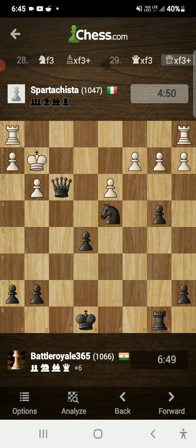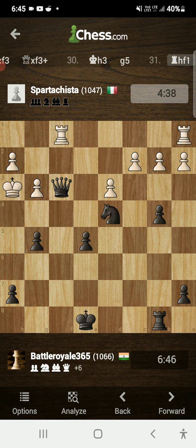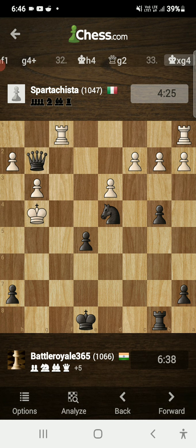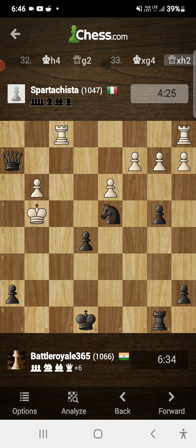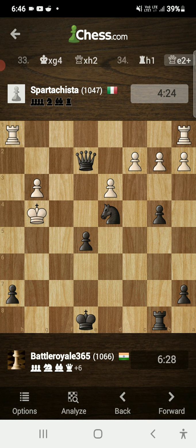He played king h3. I played g5, he played rook h1 attacking my queen, but I gave check first: g4 check. King h4 was his move. I played queen g2, he captured my pawn with king takes d4. I captured his pawn: queen takes h2. He played rook h1 again, attacking my queen. I gave check: queen e2 check. He played king h3.